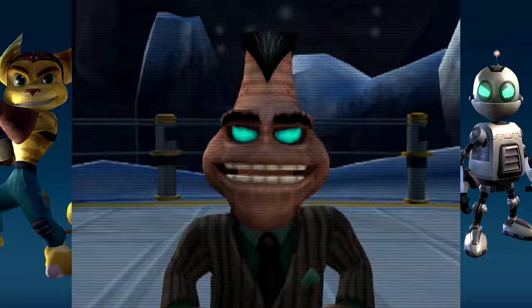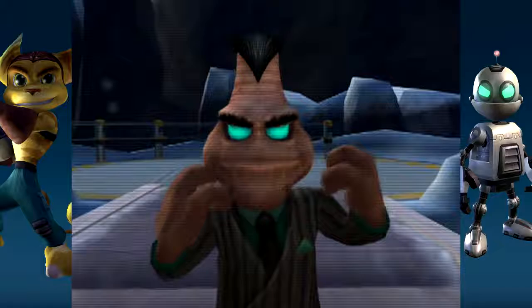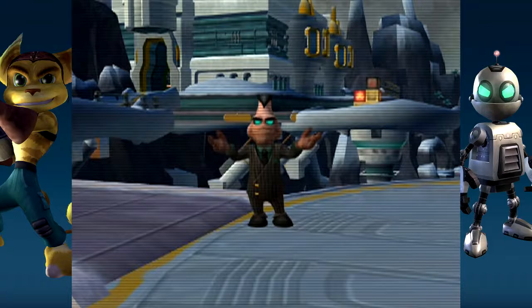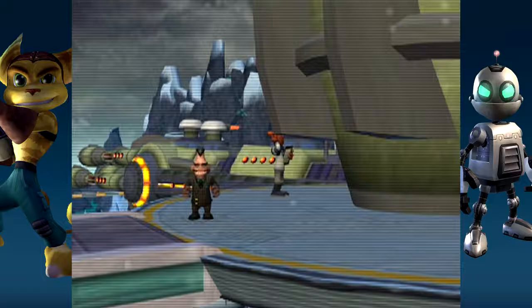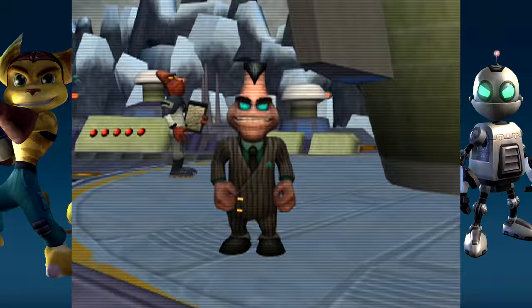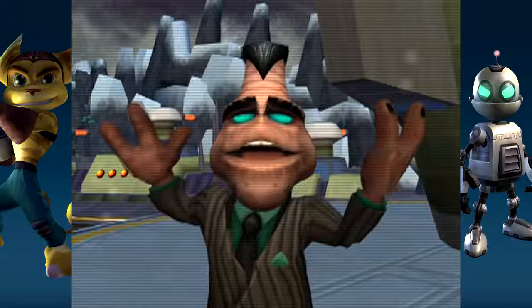Hello again, everyone! Supreme Executive Chairman Drek here to fill you in on our progress. We have now found the perfect orbit for our planet, one which will allow for the optimum temperature all year round. However, there is a planet now occupying that orbit, and sadly, for its few insignificant inhabitants, it must be destroyed. That's why we've created the Planet Buster Maximus — a device capable of blowing an entire planet into subatomic particles! We're quite proud of it. We attach it to a ship, fly it into orbit around the planet, and let it go! Kaboom! Once our trained professionals put the finishing touches on our new planet, everything will be complete.